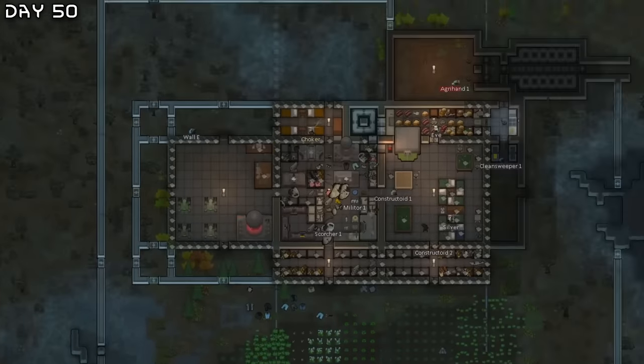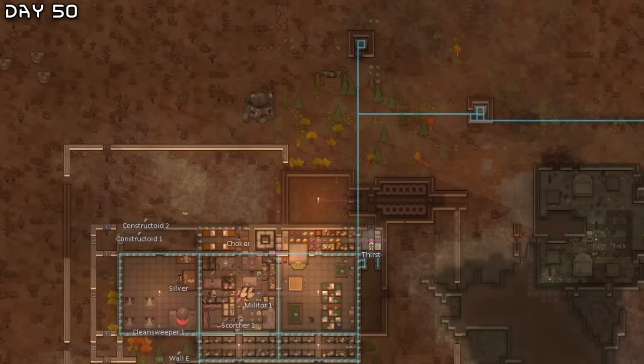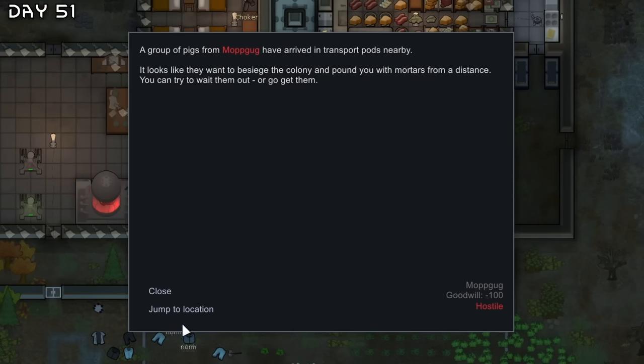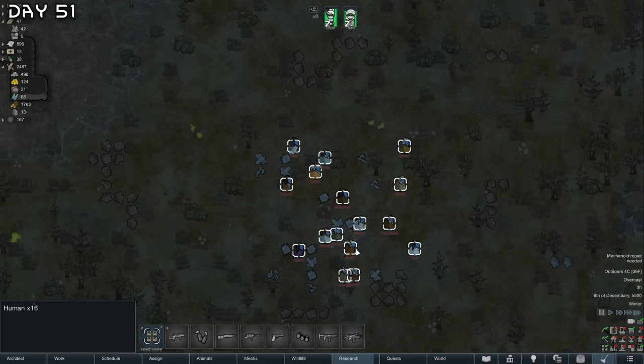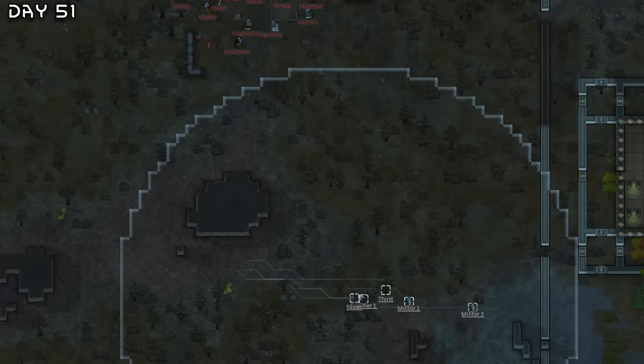We got solar panels soon. There we go — so I don't need to rely on toxic wasters. And a siege — goodness gracious. Psychic drone, medium male. Let's do this.